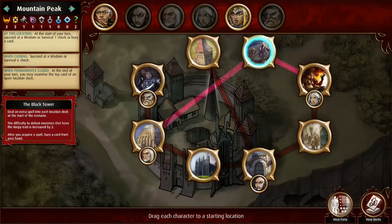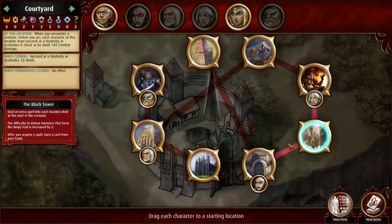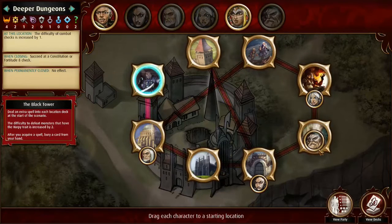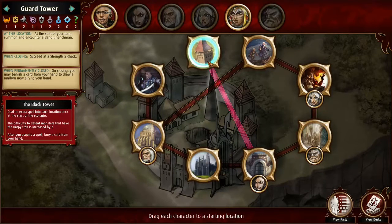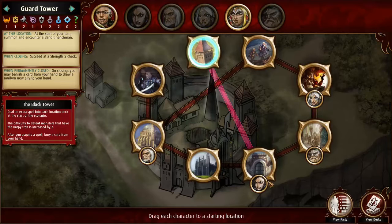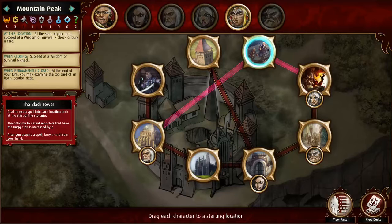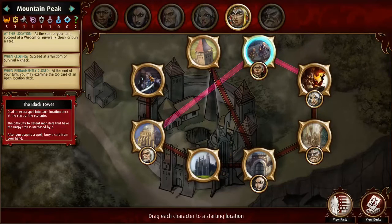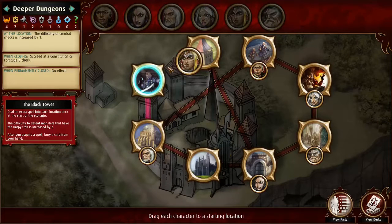Selah with her D6 plus 2 could try to make these acrobatics 8 checks, but it doesn't quite do it. Harsk is more significantly good at the courtyard — the difference between having Harsk here versus Selah is bigger. The guard tower is annoying to fight those banded henchmen at the beginning of the turn. I also want Miri doing the mountain peak. This is just awful. All right, we'll have Selah at the mountain peak, and maybe Kira — she does have the fortitude skills — could do deeper dungeons. We'll try it like that.